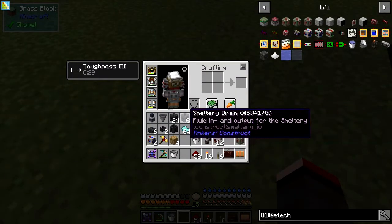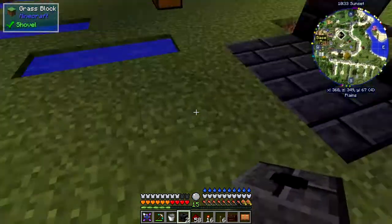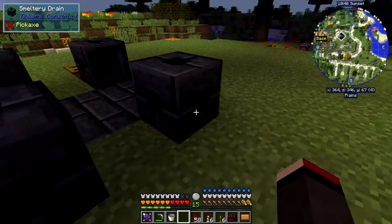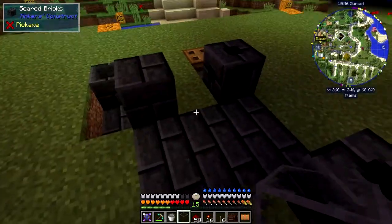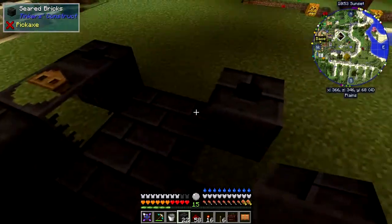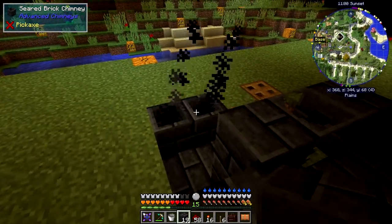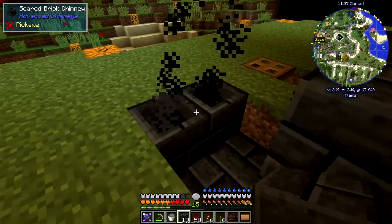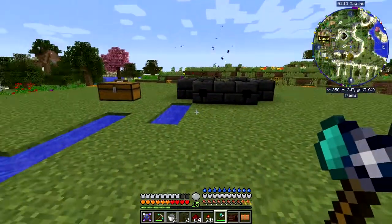Now I'm going to complete the smeltery. I need three drains: one drain for the output here, and two drains for the inputs - one for water and one for lava. I'll put down a tank in the middle as an empty tank, and then put seared bricks around the sides. It's going dark so I'll have a quick sleep, and when I return you can see it's already starting to smoke, which means the pollution goes through those vents and out.